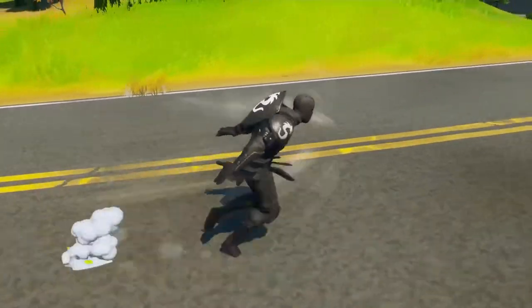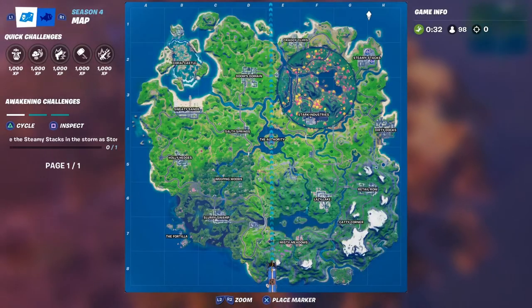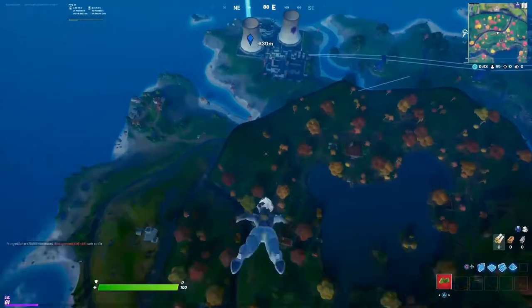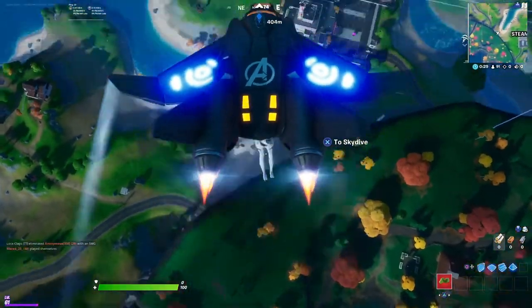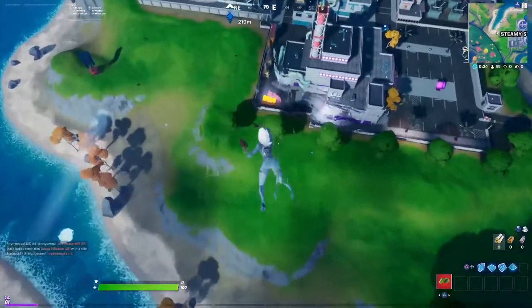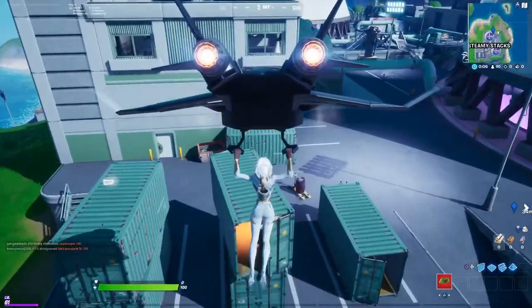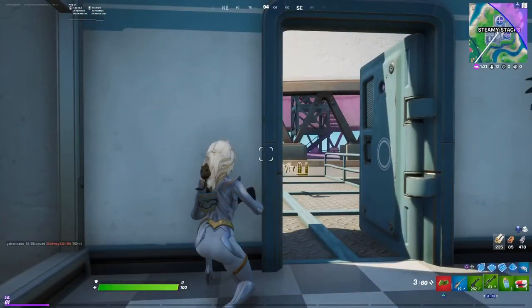We're also gonna show you a hidden challenge called Force of Nature. All we gotta do is go into Steamy and wait for the storm to come in, then leave as soon as the storm is coming. Make sure you jump into the Steamy Stacks and fly away. We'll land on Steamy, get some weapons, get some loot, and get ready to ramble.